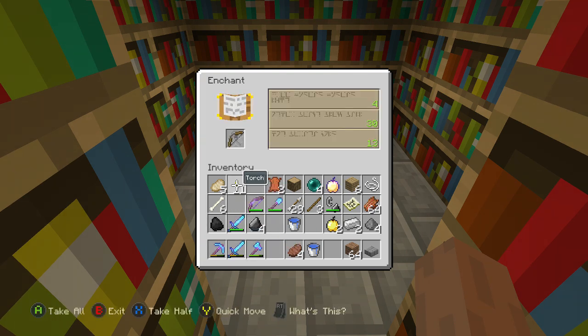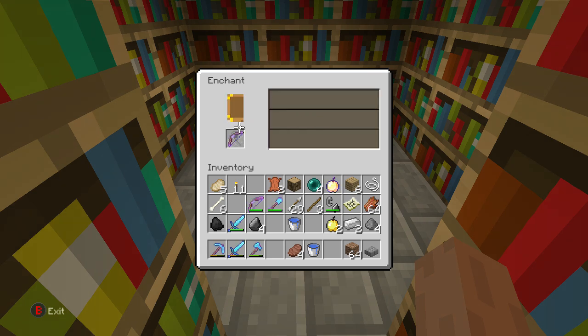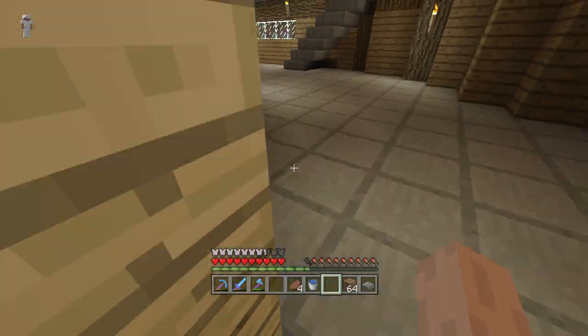Let's do this, let's get the bow in. My sword enchant at level 5 sucked — Smite 5, really? I'm gonna change the meta. Fifth time lucky. And that is a quality bow — Flame, Power, Infinity. What more could you want on a bow?